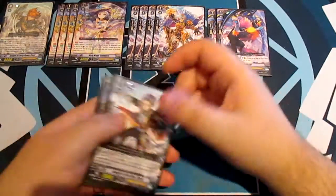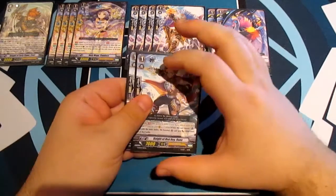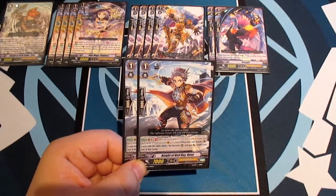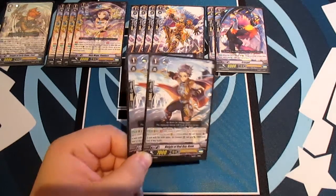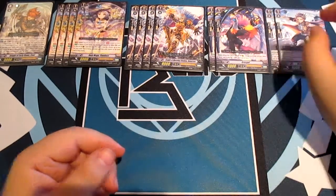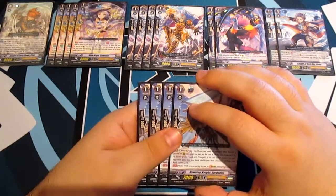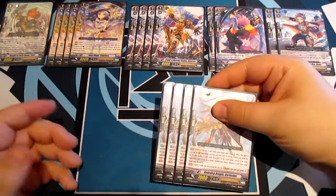I want to try something new because I know everybody runs that cat card, so I want to try something else. Moving on, we run two Night of Red Day Runo — Generation Break 1: when this unit boosts a unit with the Unite ability, the boosted unit gets +2000 until end of that battle. I run two of those. Like I said, this is all experimenting and I will change this constantly.